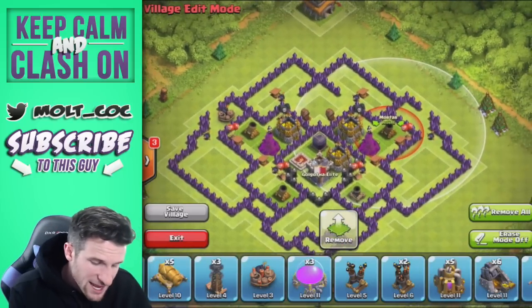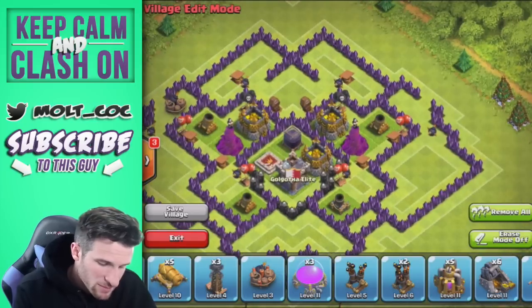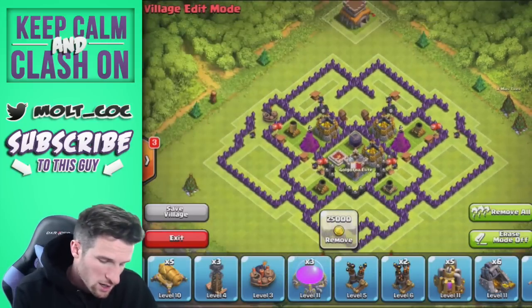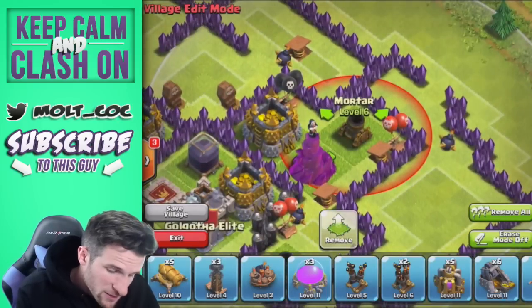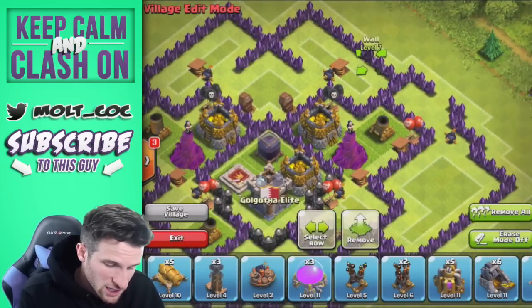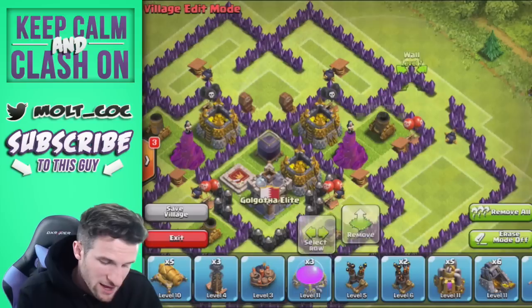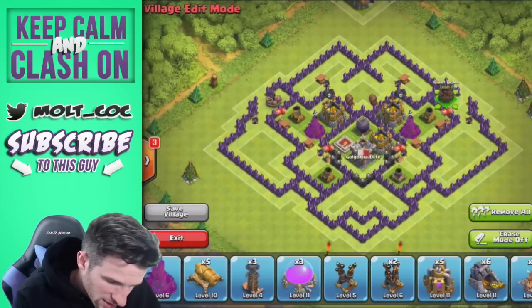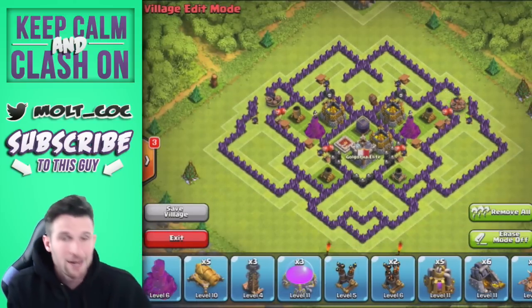Those mortars may seem a little close to the edge, but that's okay because we're going to have other buildings in here that troops will go to because of the open walls. You can see the little red line there — it does go outside but it doesn't reach the edge of this portion, so when troops spawn that red line won't be a problem until they get inside those walls.